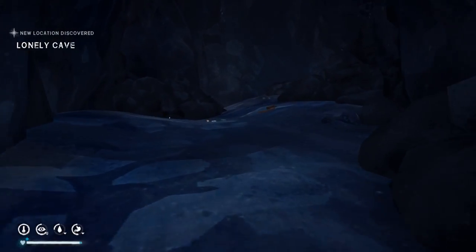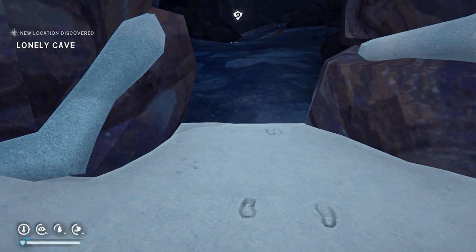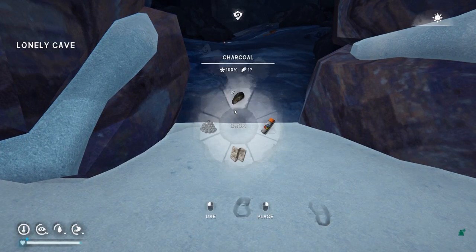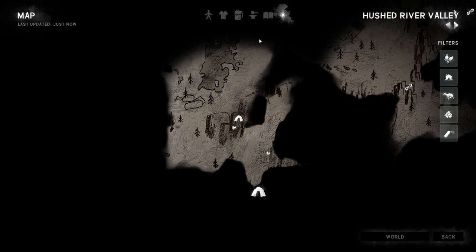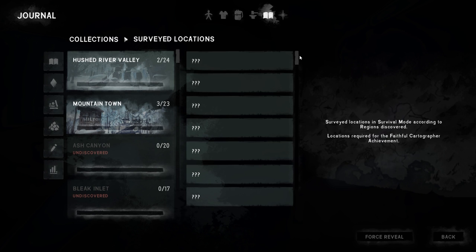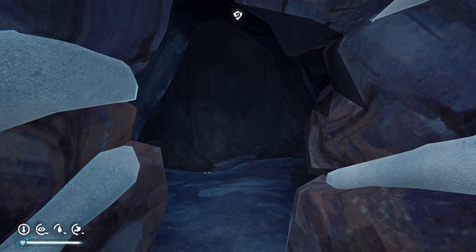Here we go. The trigger of this thing is inside there — the lonely cave. Let's just scan it. If you're doing a faithful cartographer achievement, there we go, you'll see it. Lonely cave. Thanks for watching, and I will see you later.